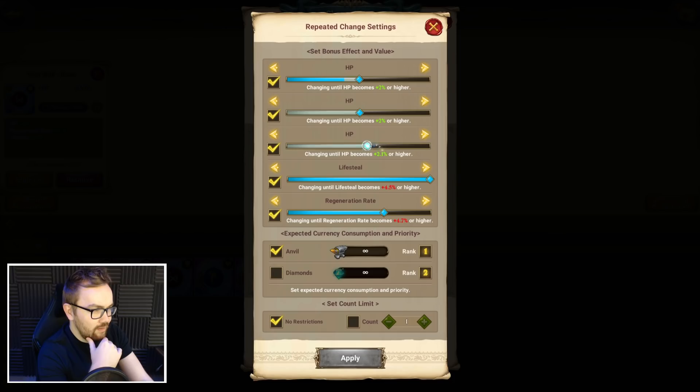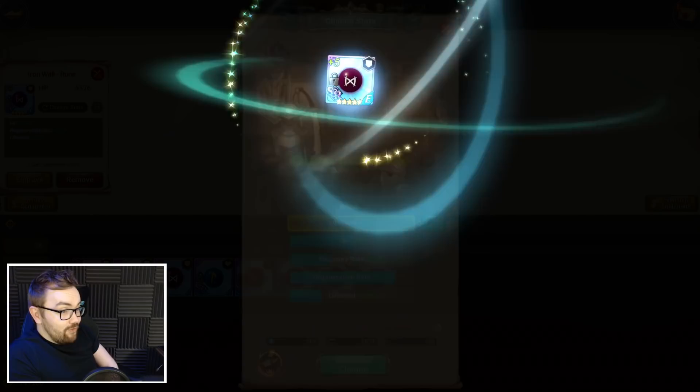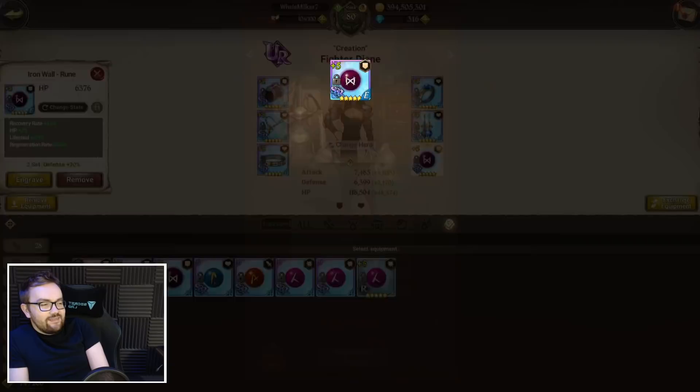Once I've re-rolled decent stats on every single piece of gear, we need to get around the entire equipment. We do have a fair bit more anvils than I usually do on the free-to-play — by far the most anvils I've ever had. I still need to get on top of anvil farming. The anvil dungeon is a godsend for anvils, and nowadays equipment draw rate-up is the way to get hammers.